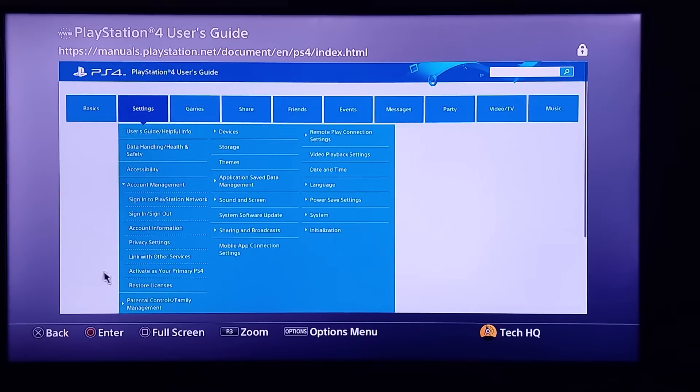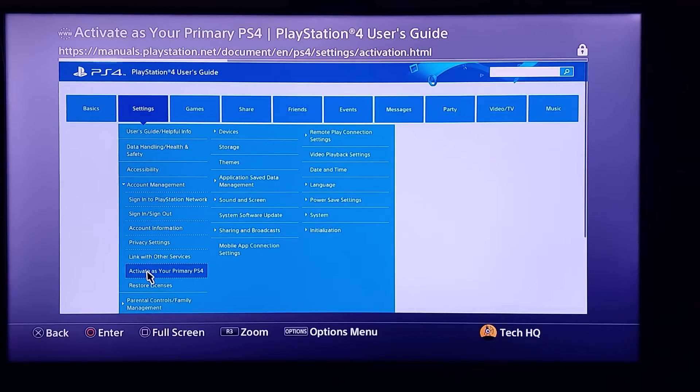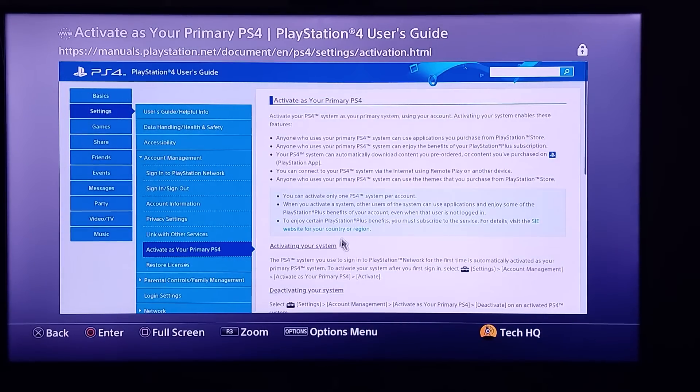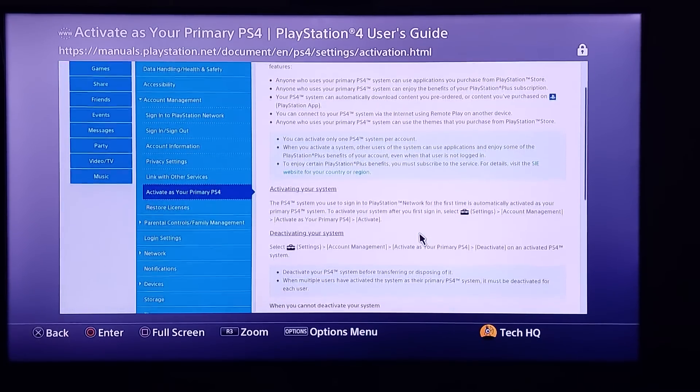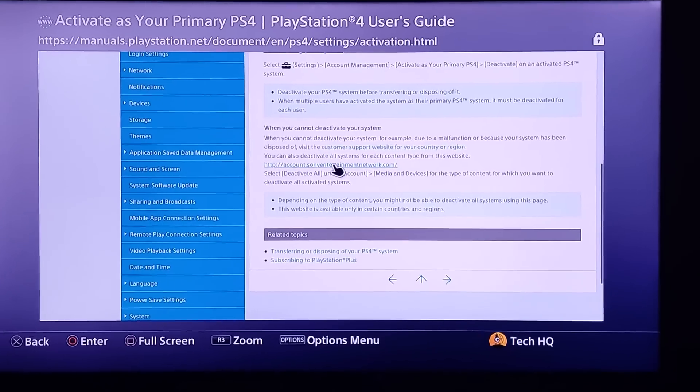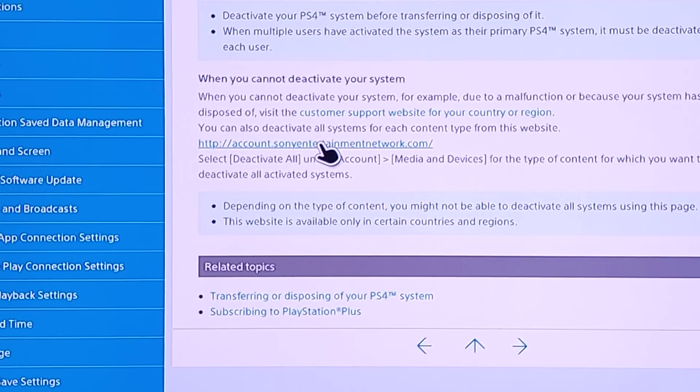Select this option and wait a few seconds. Now scroll down and go to this website: www.account.sonyentertainmentnetwork.com. Just go to that website.